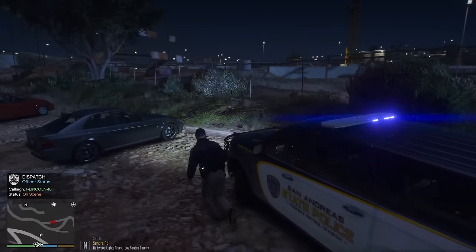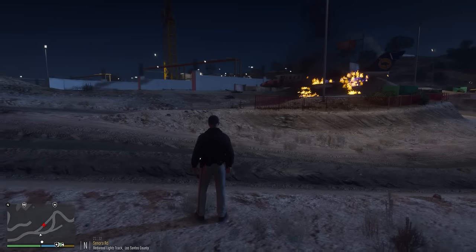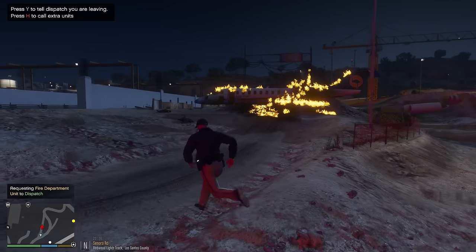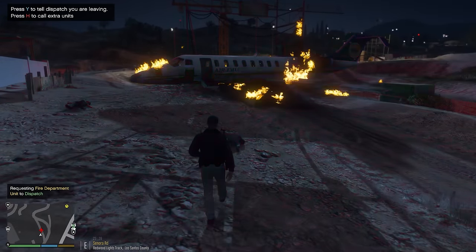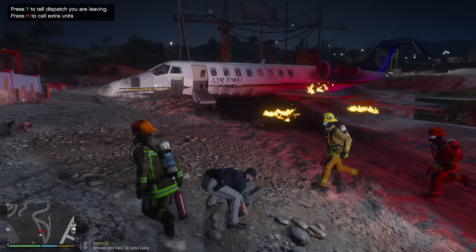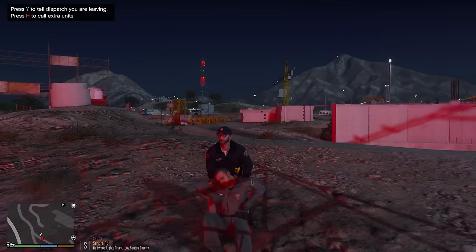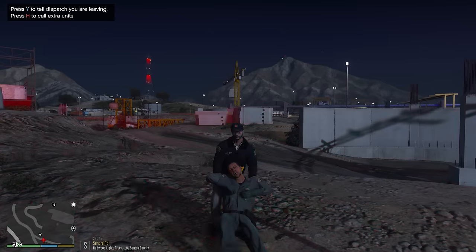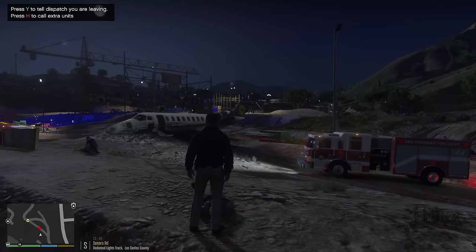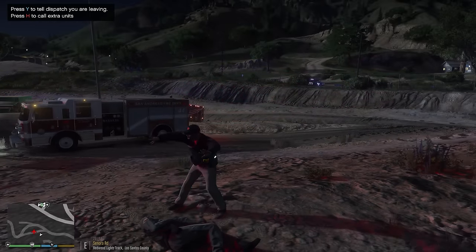Proceed with caution - secondary explosions going off! One Lincoln 18 requesting the fire department. Fire truck assistance required - hang in there guys, big fire happening right now. Pulling a survivor away from the airplane - come on, go this way. He looks like an air unit pilot. Stay right there dude - they're tending to the other guy, and they got the fire out immediately. Hang in there man - I'm Trooper Faviano with the San Andreas Eye Patrol, you're going to be okay. You're just in a pretty bad crash.